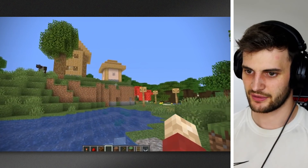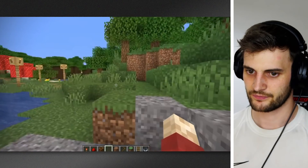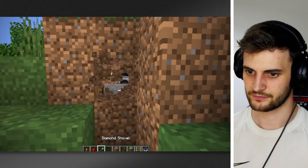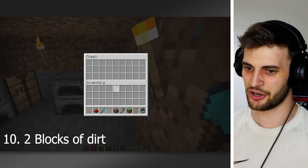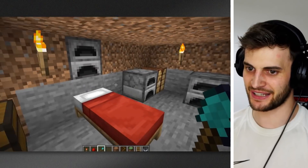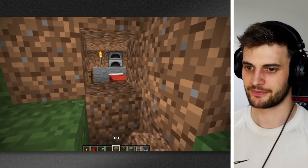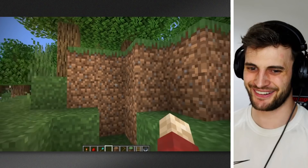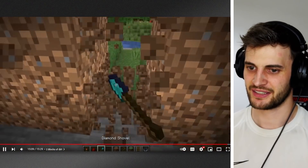These hidden houses are honestly nothing compared to the original hidden house. The original hidden house — which is simply take your shovel and mine two blocks of dirt and walk in. That is the ultimate hidden house. Just place a couple of blocks in front and break them every time you want to leave. Nothing wrong with it at all. So that is number 10 — probably the simplest one and one of the easiest ones to do. It's probably what I would do if I was just trying to hide my base.